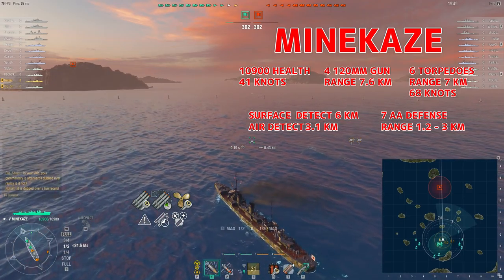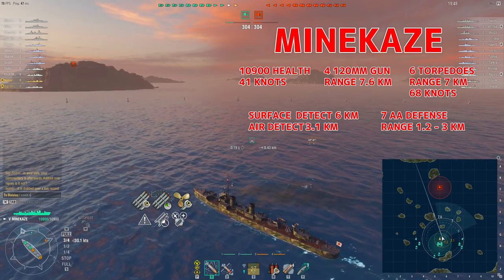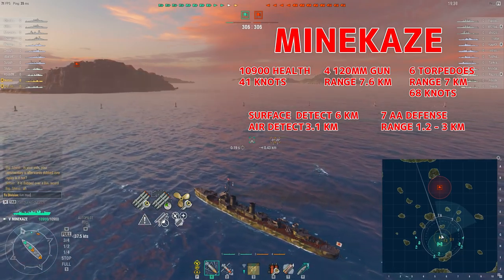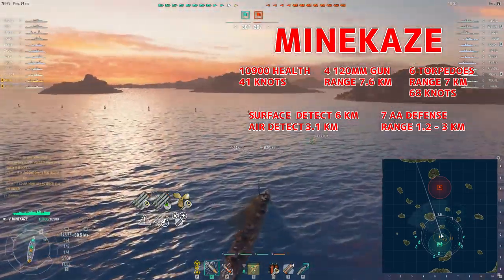Hey, this is NotSir. This is the Tier 5 Japanese Destroyer Minikaze. It has four 120mm guns, six torpedoes, seven AA defense rating, a surface detect of six kilometers, top speed 41 knots, total health 10,900.